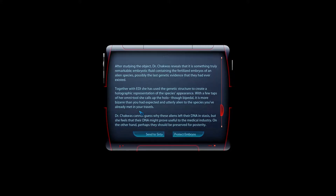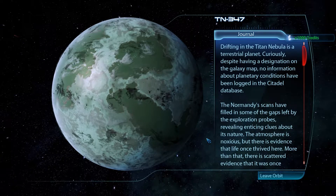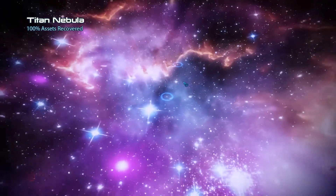After studying the object, Dr. Chakwas reveals it is something truly remarkable — embryonic fluids containing the fertilized embryos of an alien species, possibly the last genetic evidence that they ever existed. Together with EDI, she has used the genetic structure to create a holographic representation of the species' appearance. It is more bizarre than you expect, utterly alien to the species you've already met in your travels. Dr. Chakwas cannot guess why the aliens left their DNA in stasis, but she feels it might prove useful to the medical industry — or perhaps it should be preserved for posterity.